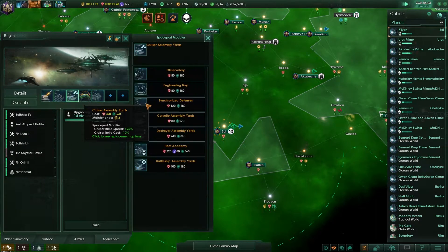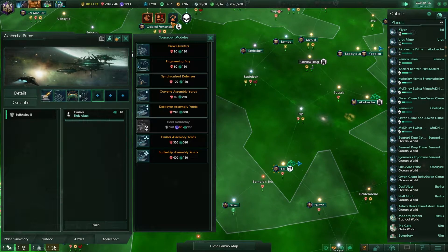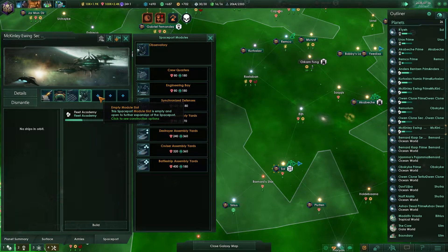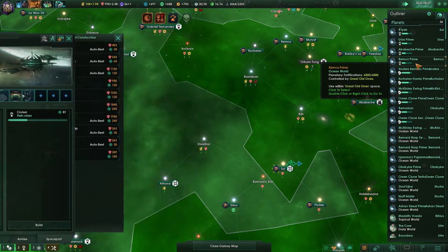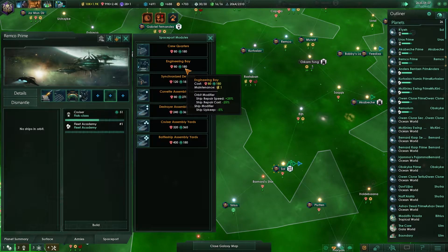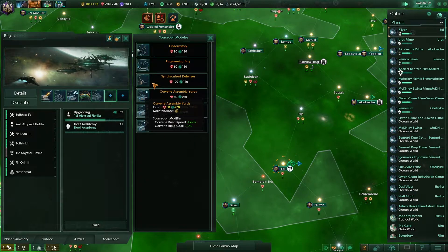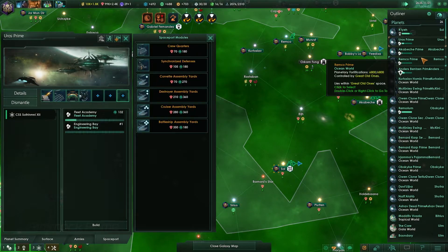Does anyone not have a fleet academy? Basically everyone. We need more influence for that - we're integrating things so that's not gonna work right now. Can we cancel this and instead get it made on Akabesh, which is one of our main planets? Cancel that, get it made on Remco. Should we invest in engineering bays? It does reduce ship upkeep for the ships made there, so might be helpful.